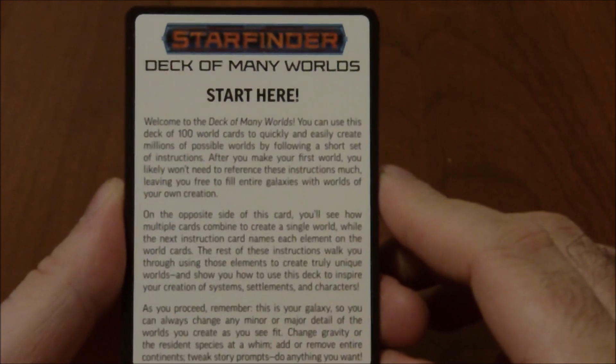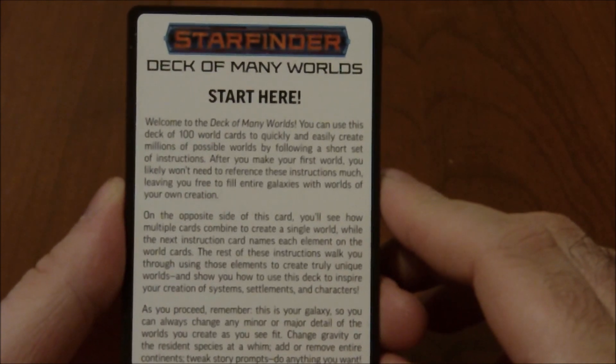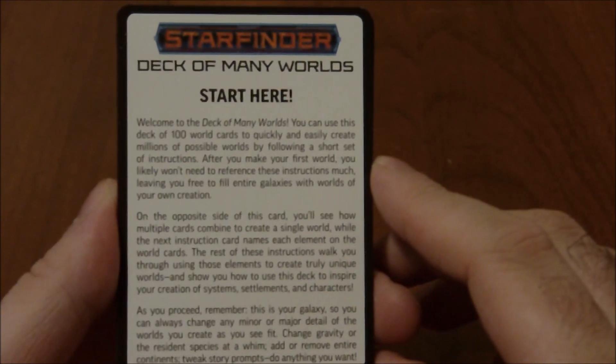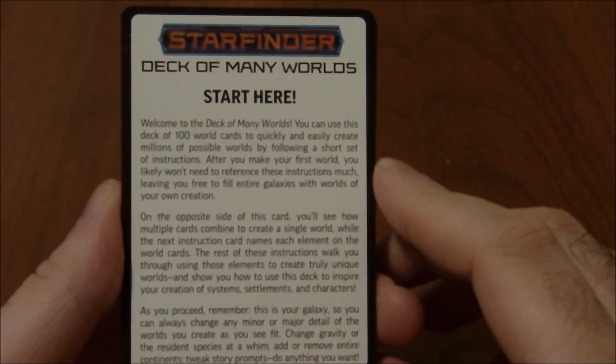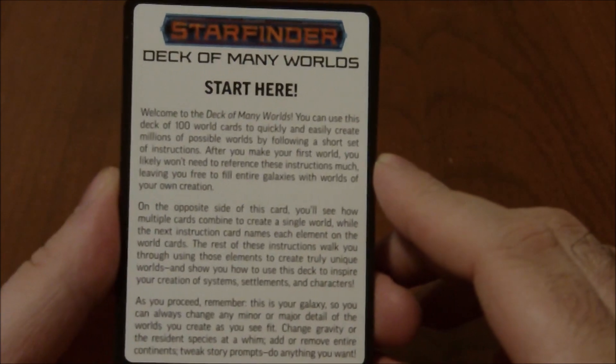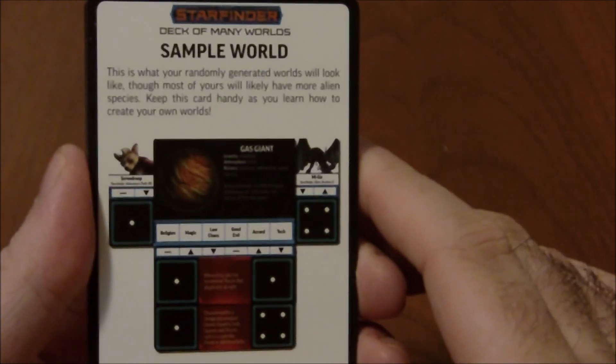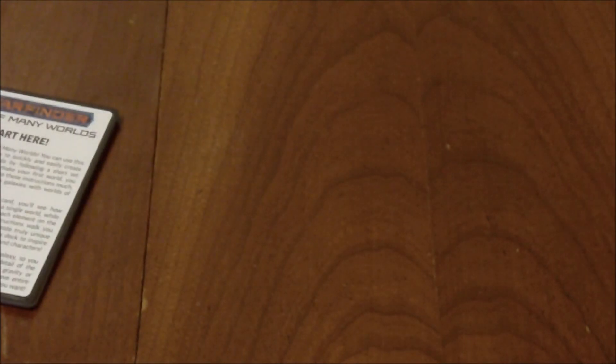The card continues: as you proceed, remember — this is your galaxy, so you can always change any minor or major detail of the worlds you create as you see fit. Change gravity or the resident species at a whim, add or remove entire continents, tweak story prompts, do anything that you want. On the back we just have a sample world, and then cards that explain what the other cards are and how they work.